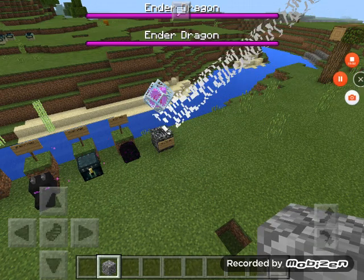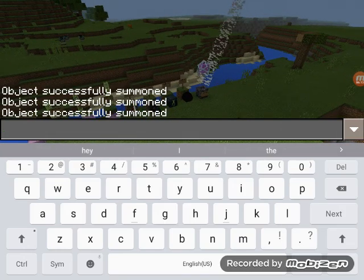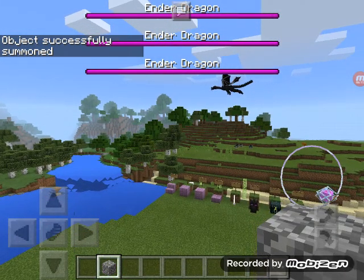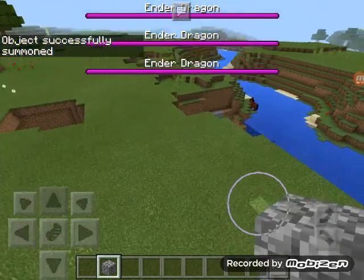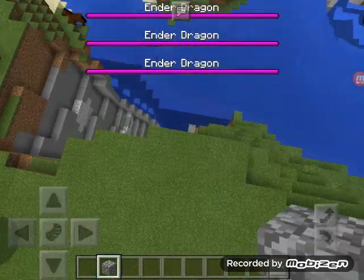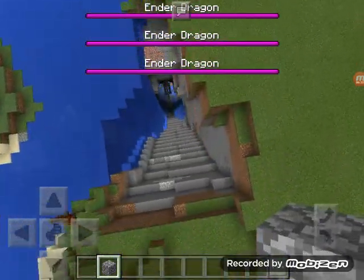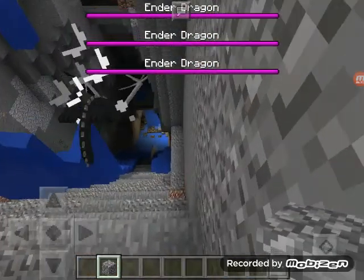So I'm going to spawn another — summon dragon. Yeah, we've got three ender dragons. And now there's stupid health bars filling up my whole screen. But they're all tunneling. I don't know what they're doing. Somebody please comment below and tell me what these crazy ender dragons are doing.